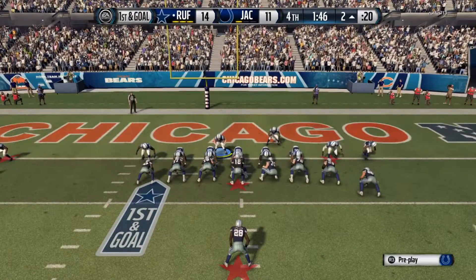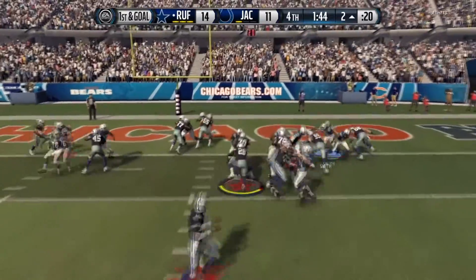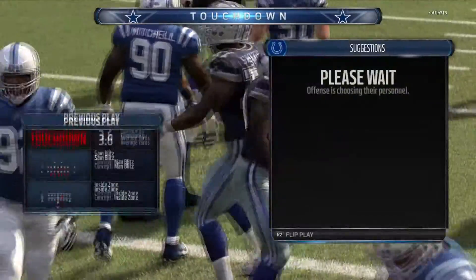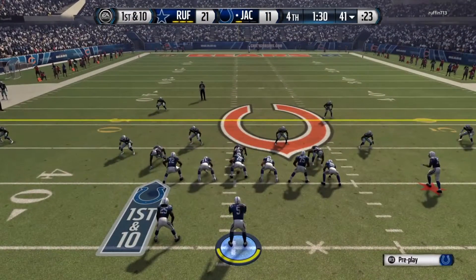He hands it off to CJ Spiller, who gets the easy touchdown. This game is pretty much out of our reach — it's 21-11.